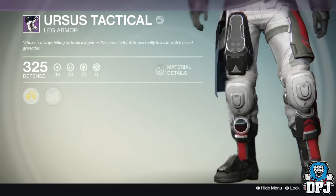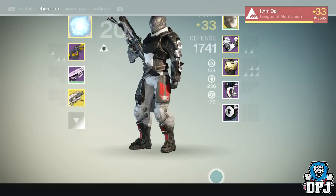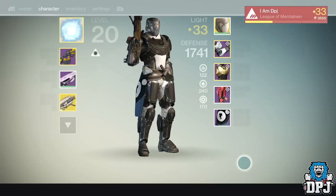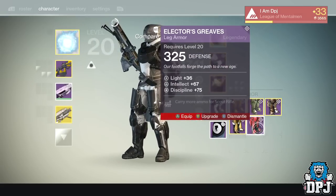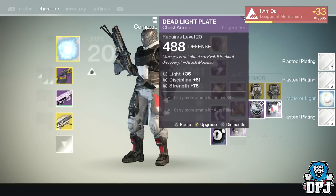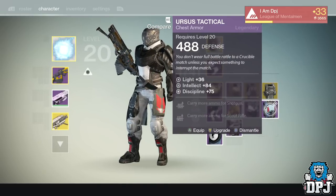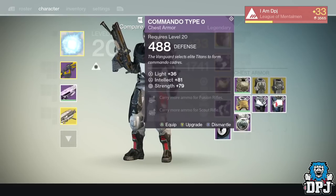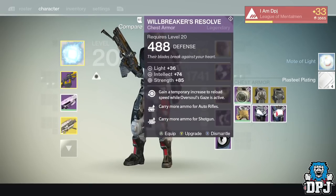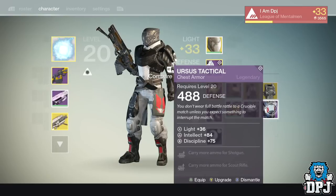Oh wow, actually look at that - let's equip that and level up that bad boy. Let's try this one as well. Nah, let's keep the ones we have and get rid of the others. We've got three chest armors - Dead Light Plate with Discipline and Strength, and one with Intellect and Discipline. I'm gonna keep that because I haven't got many pieces with Discipline and Intellect.